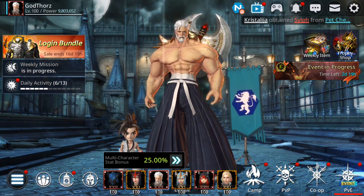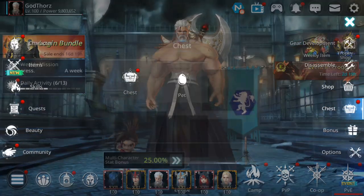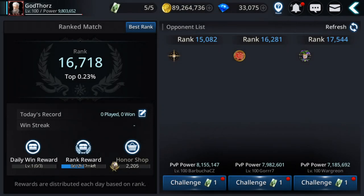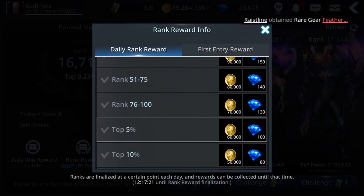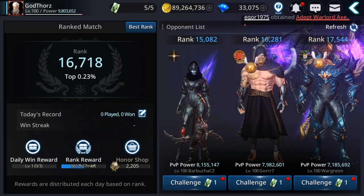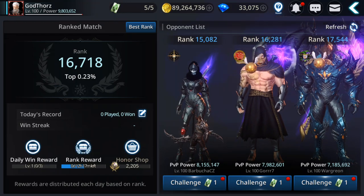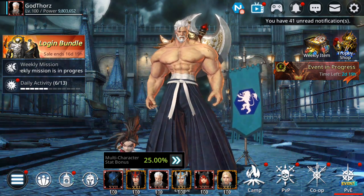Now let's see how to get gems. The first and easiest way is by ranking in the top 5% in rank duels. Every day you can collect 100 gems per character from this. If you do it on all six characters, that's 600 gems per day — it's quite easy to get into the top 5% right now.